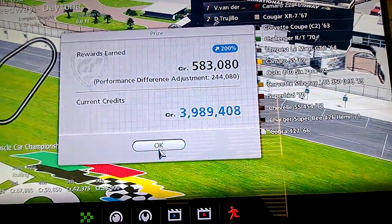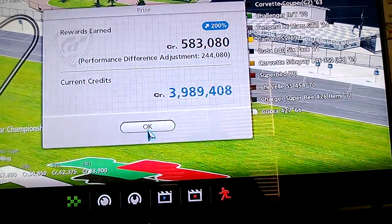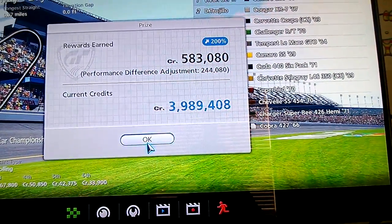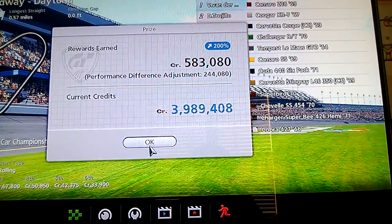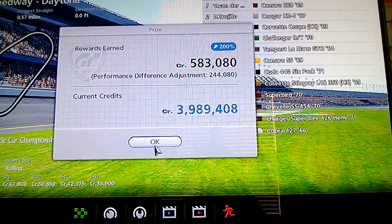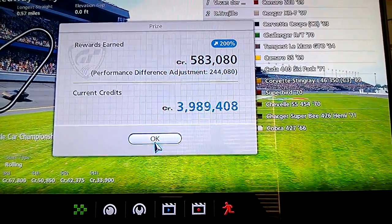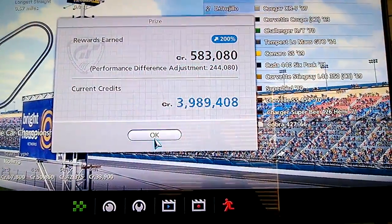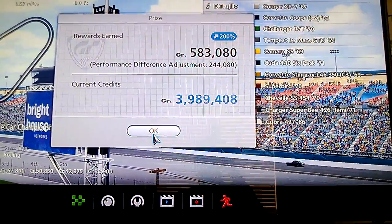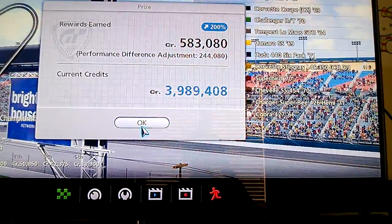You want to have at least $500,000 to $550,000 and go buy the Shelby Cobra. Don't worry, you'll win it all back in one race. You just buy the Shelby Cobra — you don't need to tune it. All you need to buy is the ECU tuning, I believe it's called. It's only $1,000 in the engine.